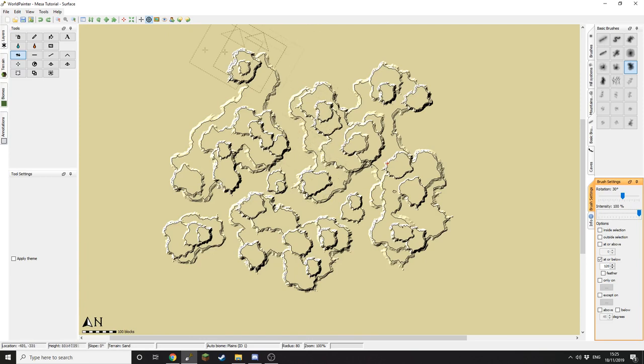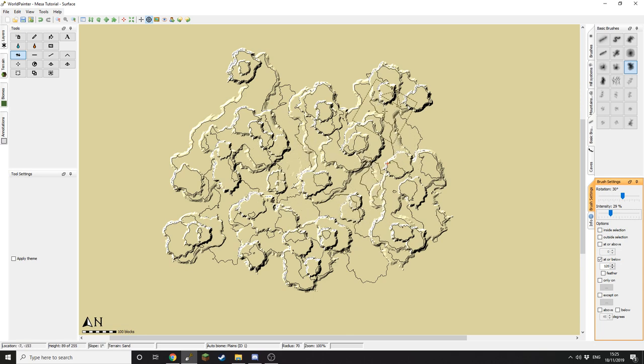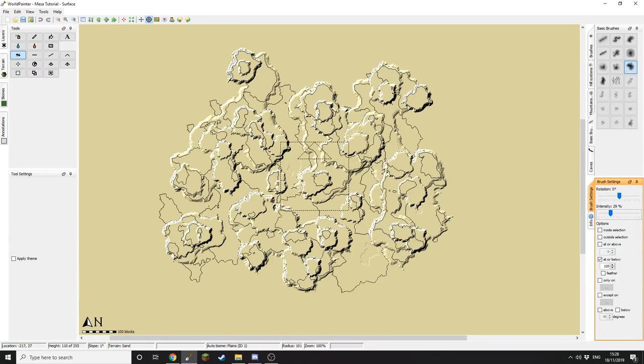I've now finished the fourth layer of my Mesa biome, and to finish off I'm just going to quickly run over it on a low-intensity brush at around 30% — I'm going to right-click. I'll explain why I'm doing this when it comes to texturing in a moment, but I also find it's nice to have some variational terrain, otherwise it looks a bit too flat.